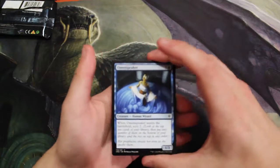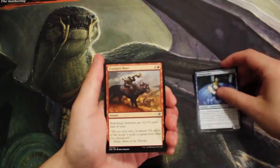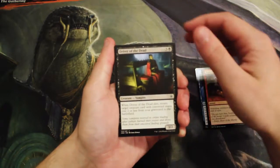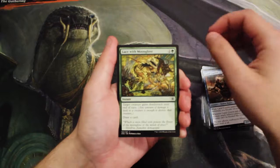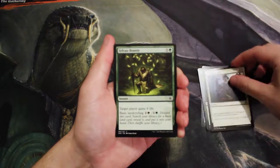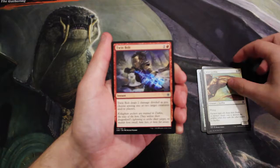If not, there's plenty of other good things to open in this set. We'll start out with our commons: we have an Ohm Speaker, a Trumpet Blast, a Driver of the Dead, a Canal Courier, Lace with Moonglove, Zealous Strike, Sylvan Bounty, Wild Griffin, and Twin Bolt.